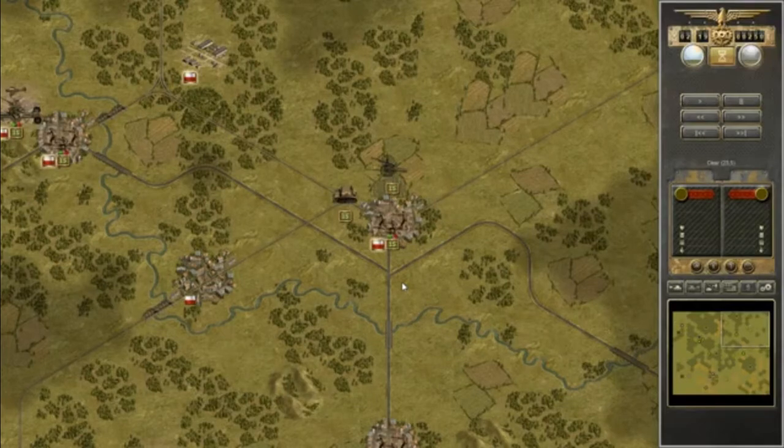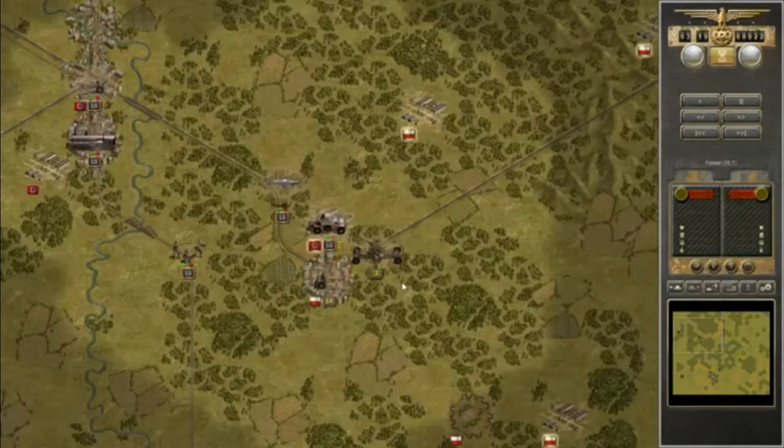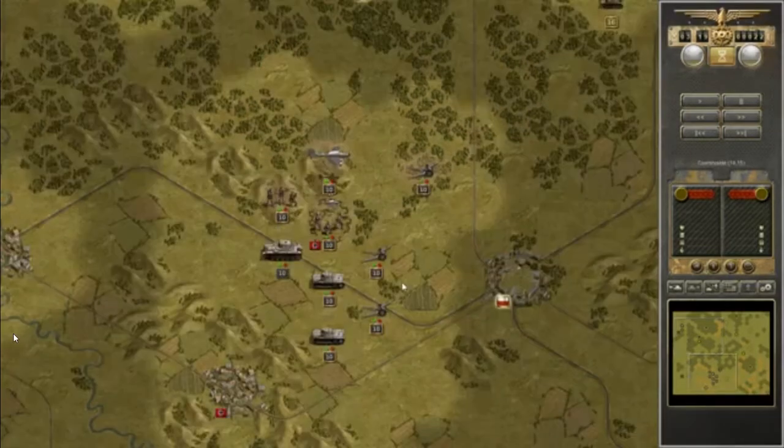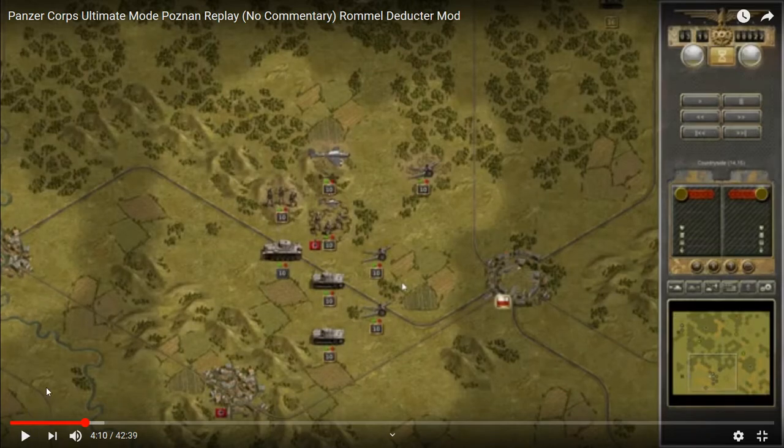I find the first four turns are frustrating because of RNG-heavy issues. After that it's a lot of fun. You absolutely need to kill that anti-aircraft gun now and move the scout car away. In the base game, the anti-tank attacks your scout car. I think it's because the scout car is stronger in Deductor's mod — just enough to deter the anti-tank from attacking. So instead the AI just reinforces it, and I'm not interested in killing the anti-tank right away, I'm interested in killing the anti-aircraft. You might have a different experience in the base game.